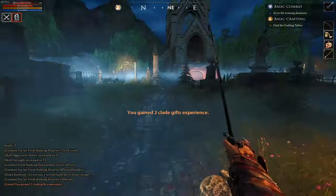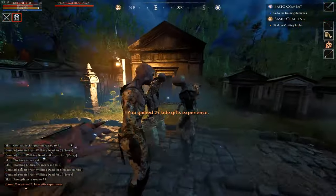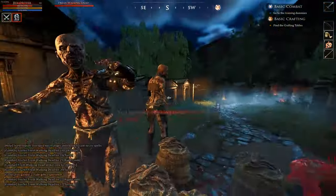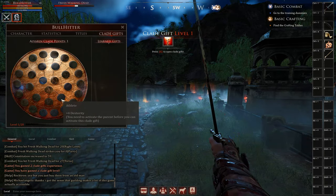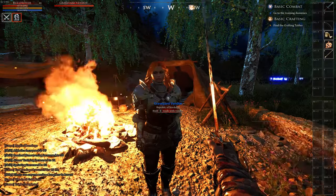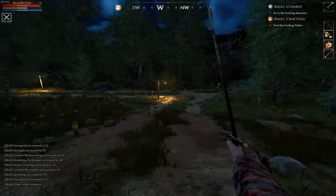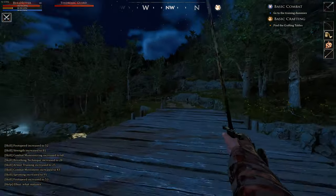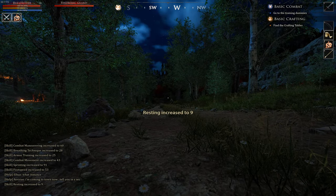Kill the zombies as quickly as you can or take your time practicing attack and blocking — don't worry about looting all of them, around 10 zombie heads is enough. Check your clade gift progress every now and then, and once you're about halfway to level 2, sell the zombie heads at the vendor outside and head back to the city. Run all the way through to the other side, cross the bridge, and follow the river down to the bandit camp to get the rest of the clade gift XP you need, then continue down to the fishing village to finally leave Haven.